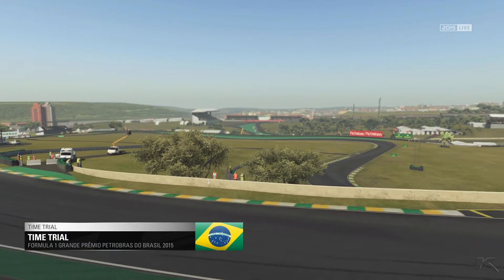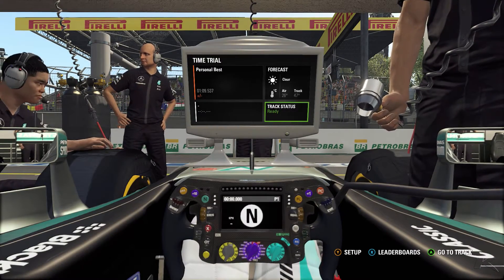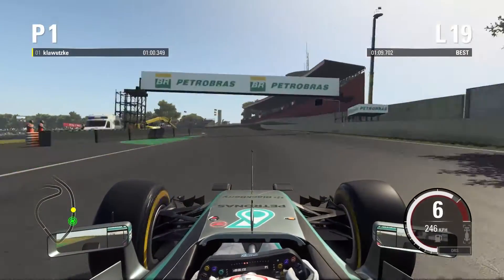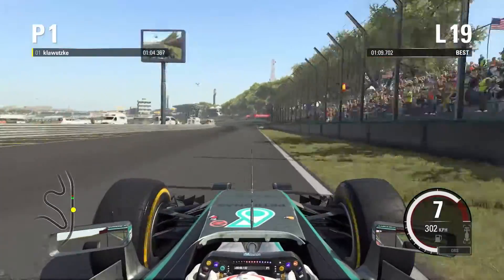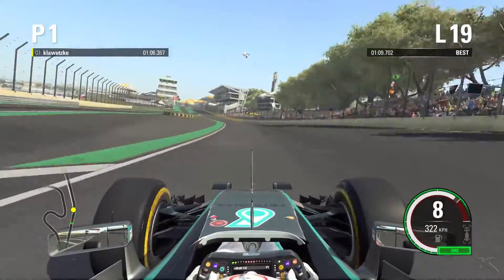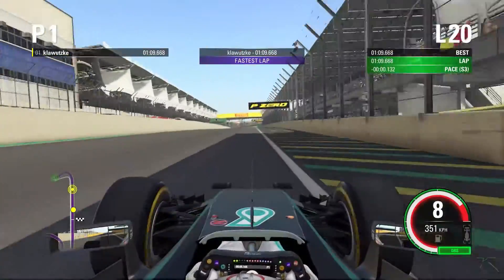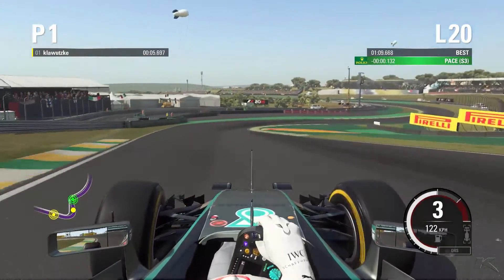Hello and welcome to a new F1 2015 setup and hotlap video. This time we are driving around Brazil, the circuit Jose Carlos Pace. I pretty much like this track — I've had lots of great league racing around here. Coming to the Senna corner, braking just at the P0 sign on the top, down to 2nd gear, trail braking.